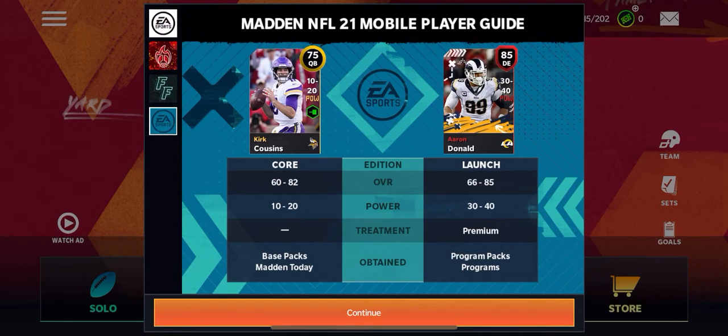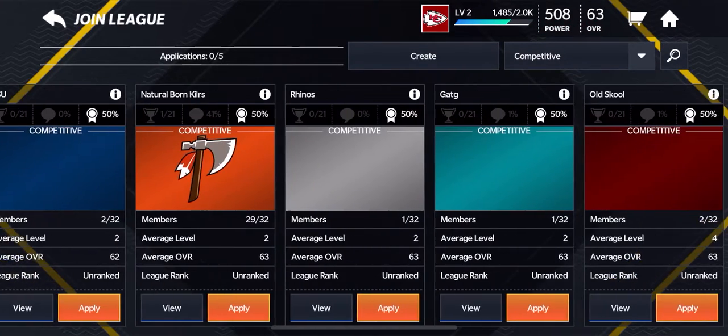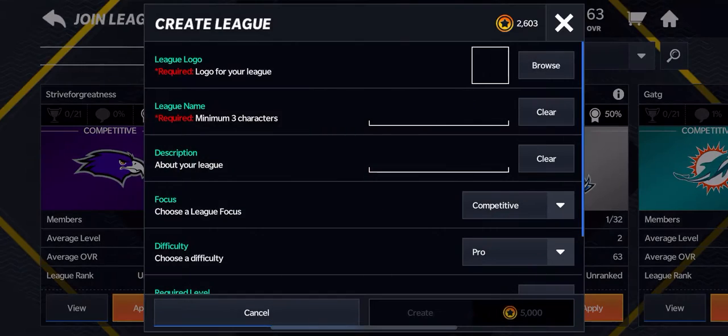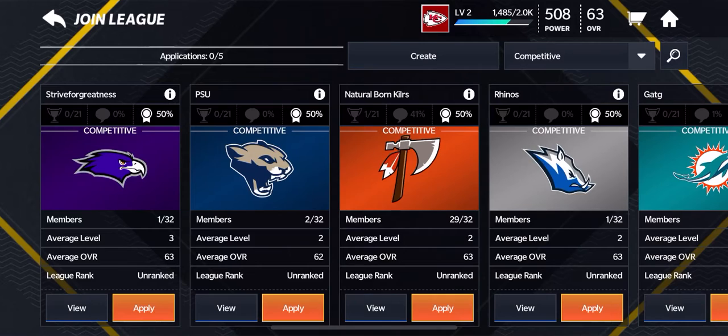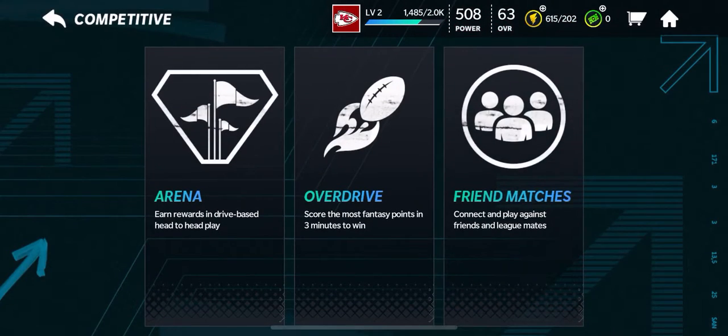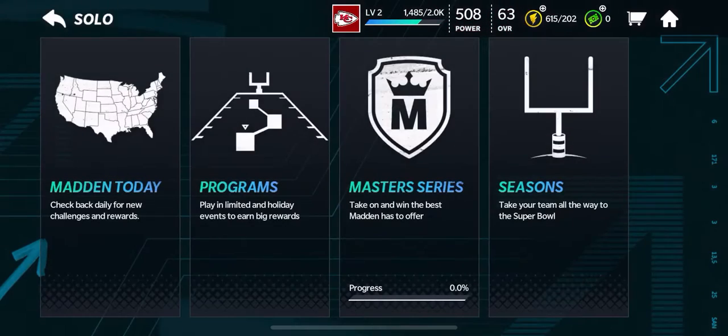There's also an EA Sports player guide that explains overall, power, treatment, and how players are obtained. For leagues, it's kind of the same concept as last year — you can search or create a league, with modes like competitive and top ranked. Arena and overdrive are back, as I said, but friendly matches are also back — I don't know why they would ever take those out.